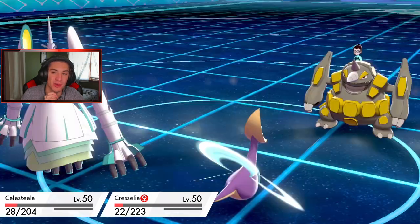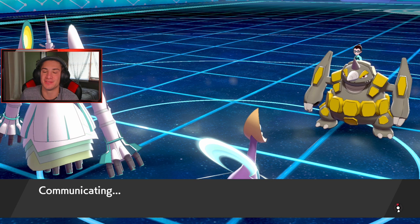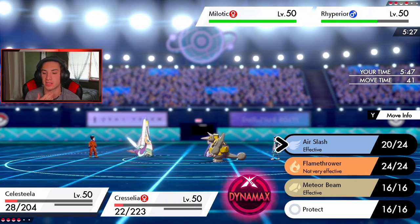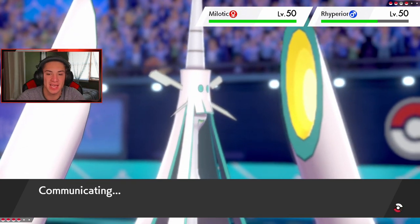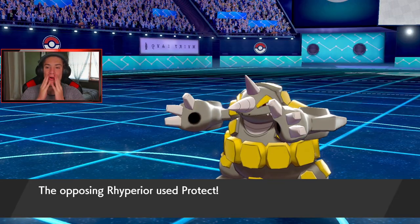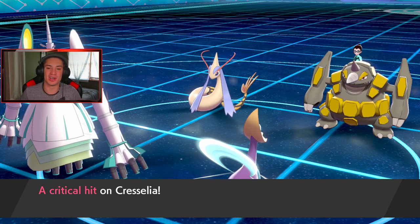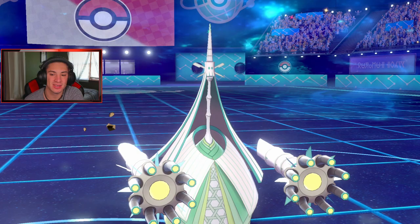Celesteela and Cresselia both dodge — we're both faster than Rhyperior. I got one Beast Boost but I didn't catch which stat. That attack stat is just going to take one of us out — but Rhyperior might have Stealth Rocks. I need to remember that. I go for Helping Hand into Meteor Beam, trying to land this before the Icy Wind takes me out. Rhyperior protects — perfect! Icy Wind comes out, Celesteela and Cresselia both eat it up. Critical hit on Cresselia but she still survives. Speed is slowing down — I want to get off a Meteor Beam now.